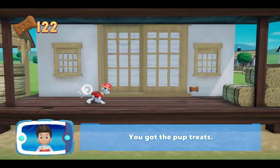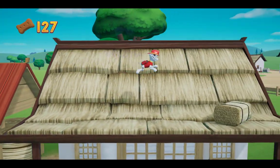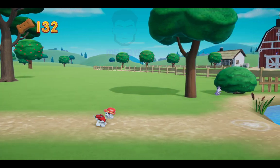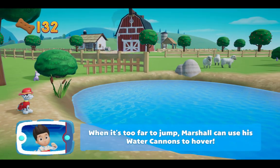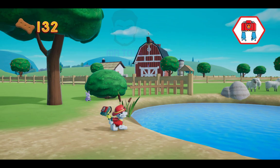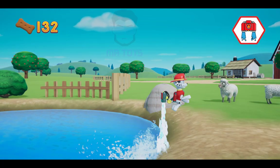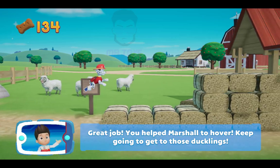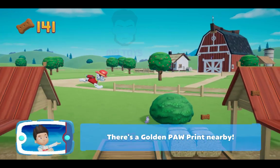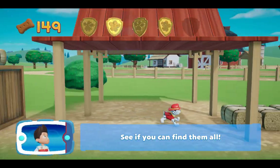You've got the pup treats. When it's too far to jump, Marshall can use his water cannons to hover. Keep going to get those ducklings. There's a golden paw print nearby. You found a golden paw print — see if you can find them all.